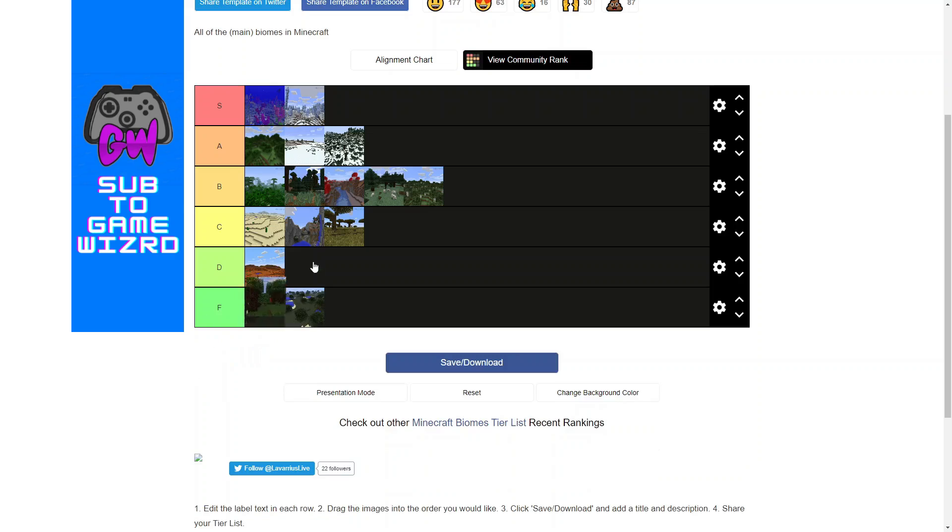And last but not least is the dark oak forest, which I'm categorizing separately. I'm going to put it in the same tier but for a different reason. I think dark oak is good in that you get thicker trees, which is sometimes a good thing, and you have access to mushrooms. So I would put it in A tier, but it's also really easy for things to sneak up on you, and they're hard to navigate. So I'm going to put it in B tier along with the other forests, but for different reasons.